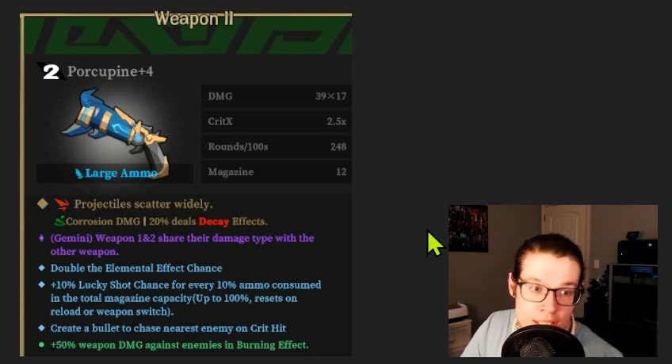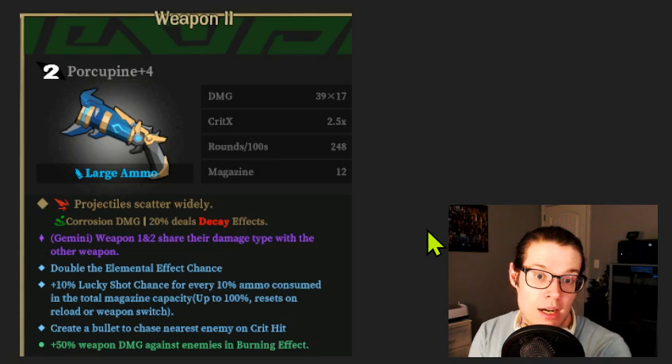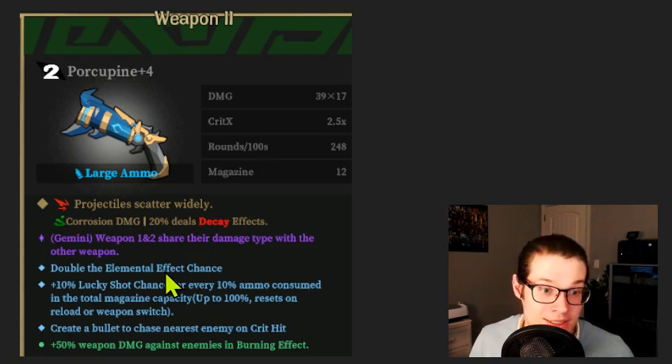This Porcupine is very good. Double elemental effect chance is excellent, and the lucky shot is very powerful because we have the ability to build a combustion build off this. The 'create a bullet to chase nearby enemies on crit hit' is like very little extra damage — it's fine but nothing special. The plus 50% weapon damage against burning enemies really sets us up for crazy damage with a combustion build. This is all because it has double elemental effect chance — the Porcupine already has a crazy ability to apply elemental effects, so now we're in the stratosphere. The multiplicative damage increase against burning is super good. I could see this as an A tier weapon.